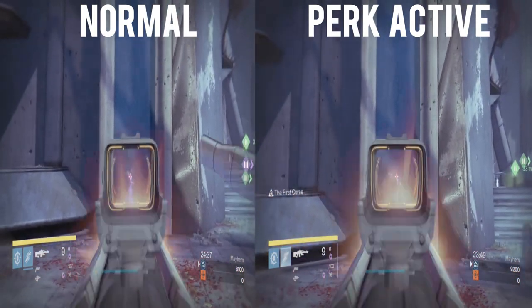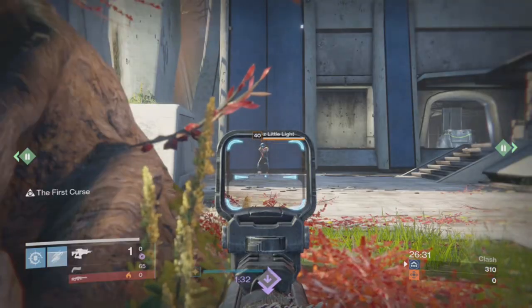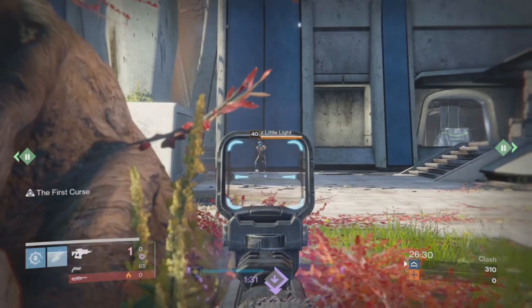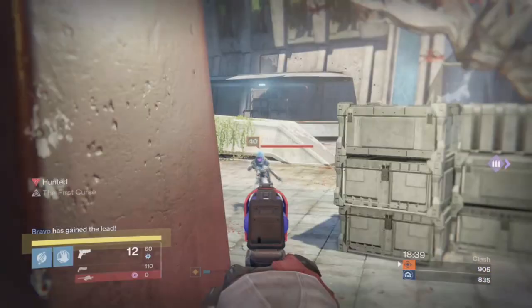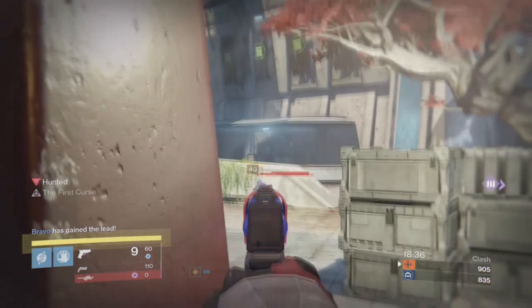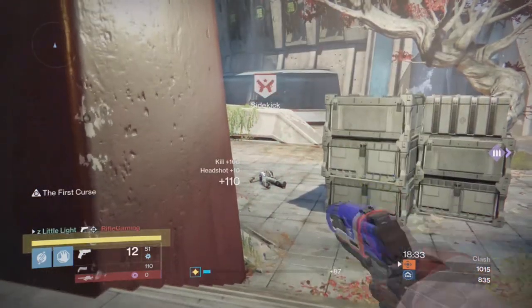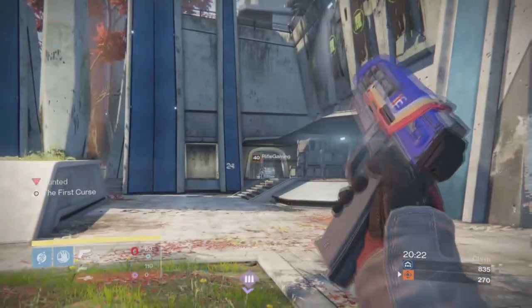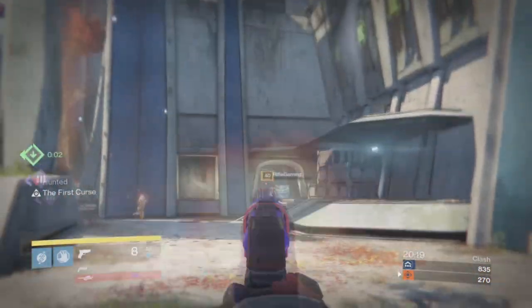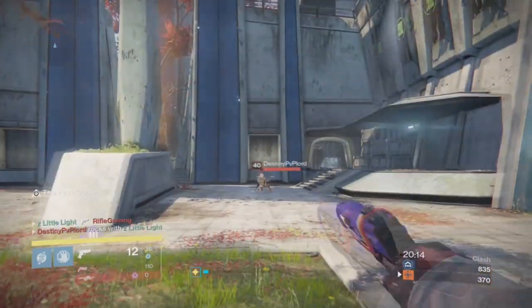Here's a comparison test with the perk active and with the perk not active. Basically what it helps with, like I was mentioning before, it increases the stability and range. It makes it so your shot is more linear and you're able to shoot at a further distance and be more accurate instead of your shot shaking or going off. You'll also be able to do more damage at a further distance because you'll be more accurate and it increases your range and stability. Pretty nifty little glitch.